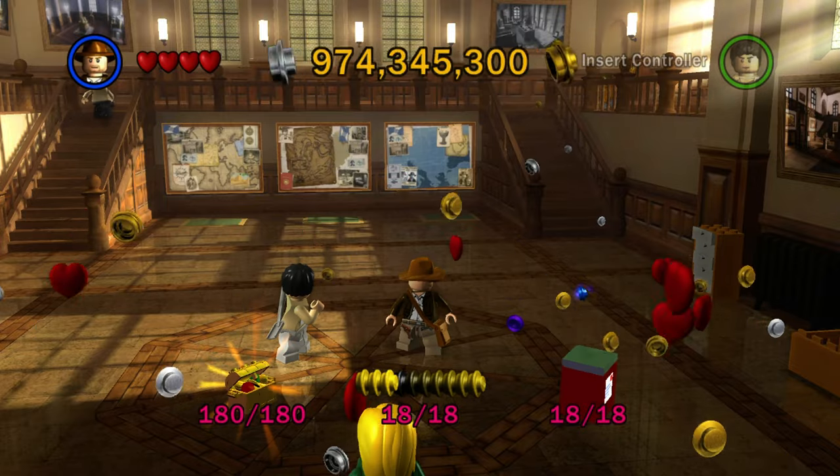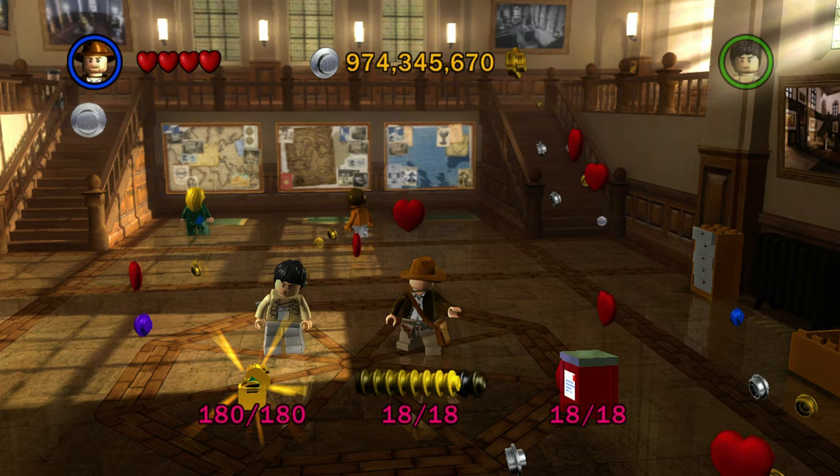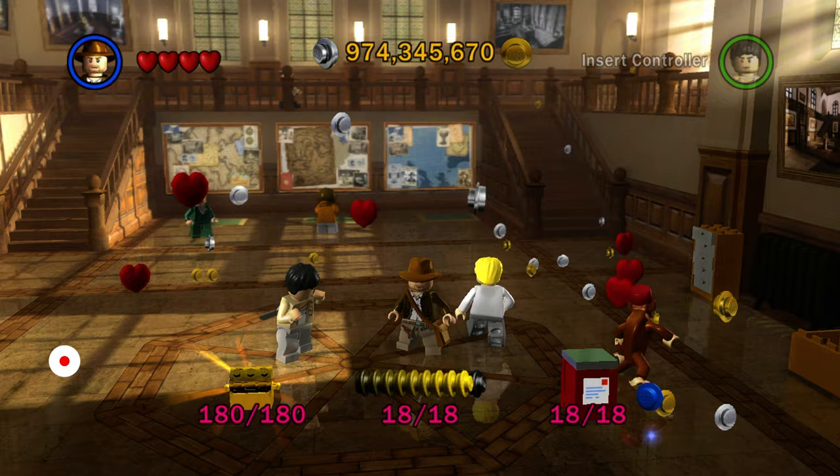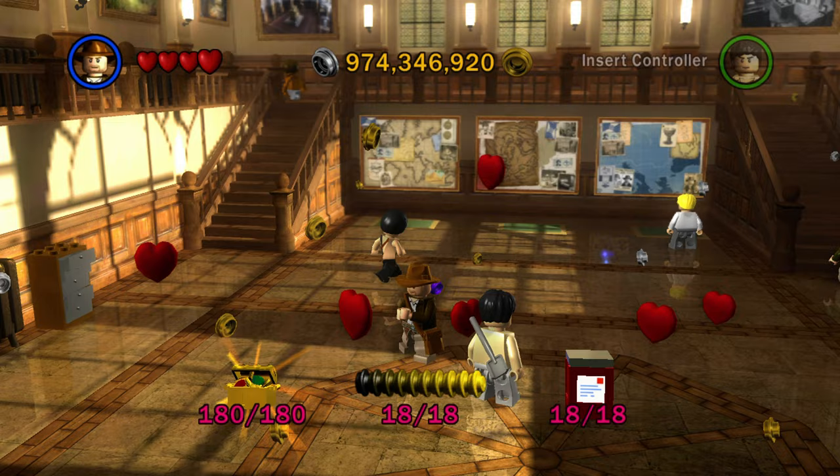Hey, what's going on everybody? Welcome to Quick Brick Games where we cover everything LEGO gaming, and welcome to the Exploring Hub World series where we explore the LEGO game hub worlds in each of the games in release order. We've done the three original LEGO Star Wars games — the first one, the original trilogy, and the complete saga. Now we're moving on to 2008's LEGO Indiana Jones: The Original Adventures, and we're going to be exploring Barnett College, the hub world that connects everything in this game.